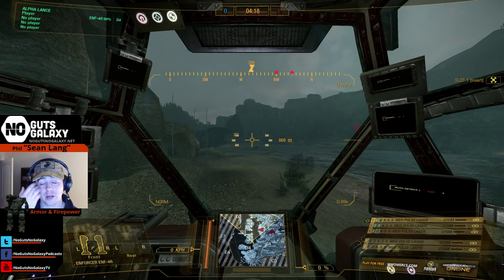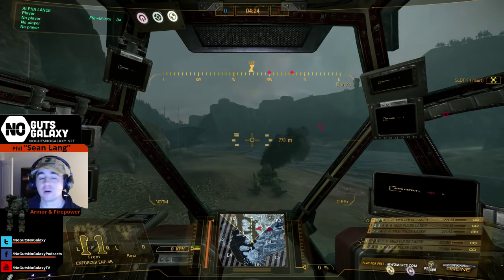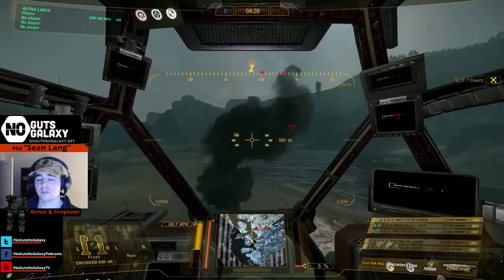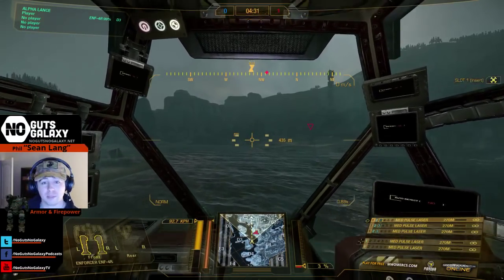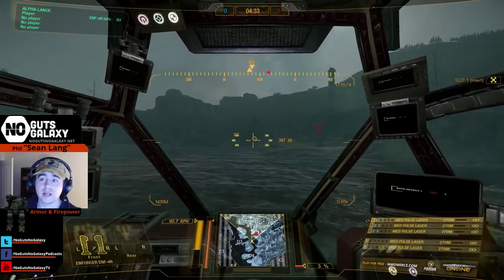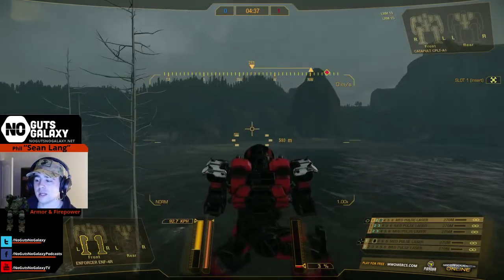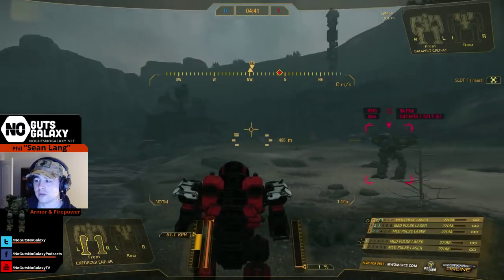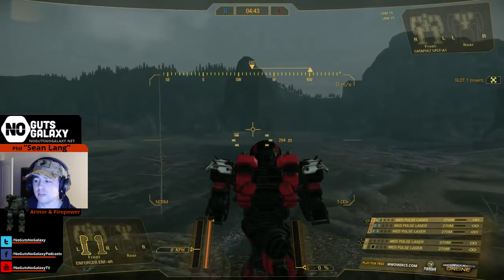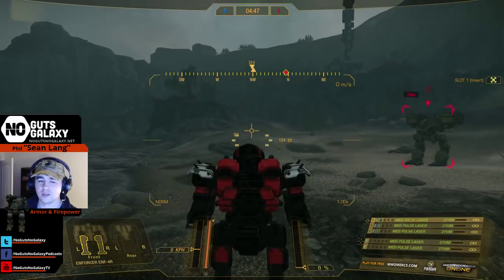Those are the main things a new player coming into the game is going to see — third person or first person. Do I recommend third person for new players? I recommend it for hopping into the training grounds — right now we're in training grounds, no one's firing at you. You can understand that hitting throttle forward and your mouse control for your torso are independent; the throttle isn't going to control your torso at all.